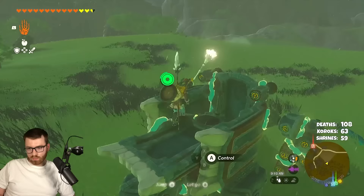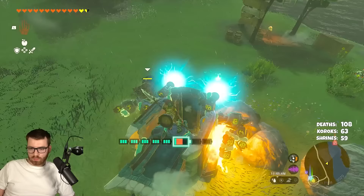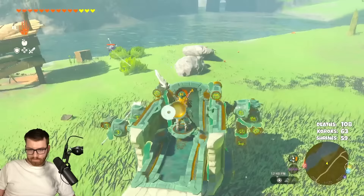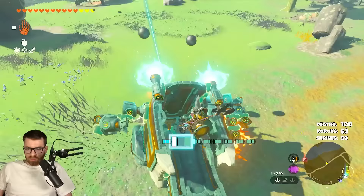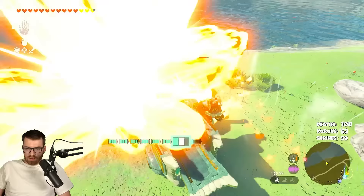So we went back to the drawing board and decided to try and build a mech. This time it had like every Zonai eye weapon in the game — a magic wand. It was okay, but it was actually kind of hard to steer, and then the arms would just fall off a lot of the time. So we could get a couple kills, but ultimately this one was a failure as well.